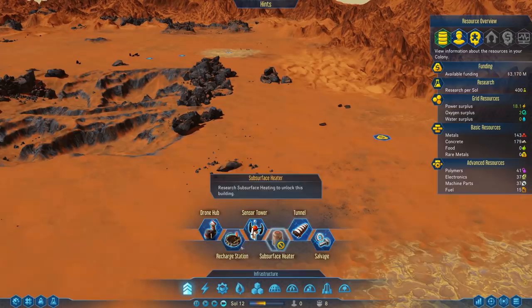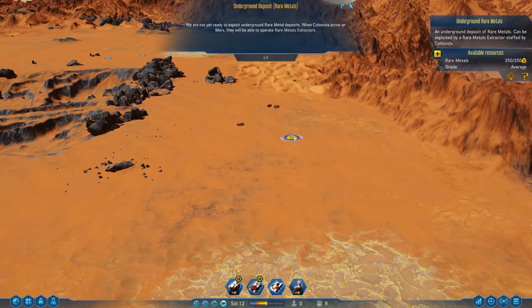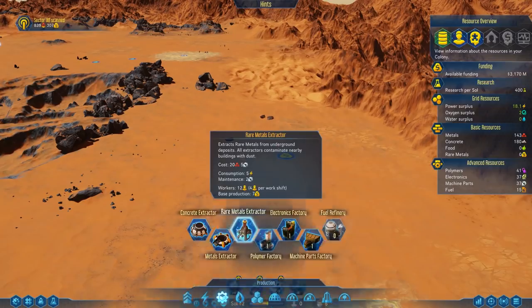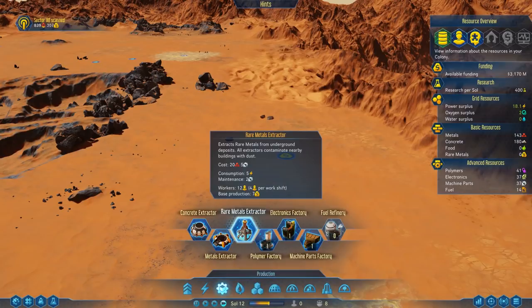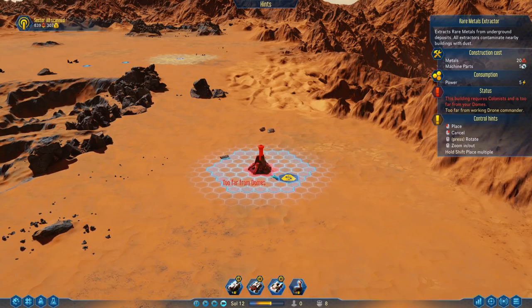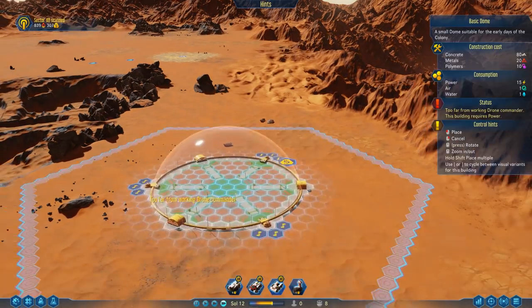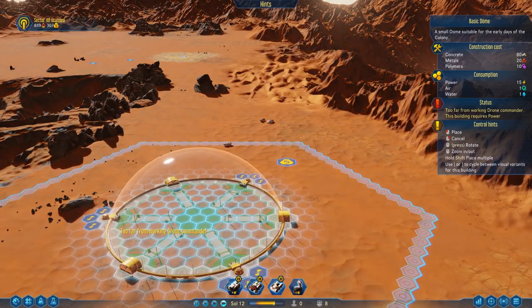What we're going to do next is we're going to build up a dome and put it right over here. The dome — what we want is this thing, which is rare earth metals. The rare earth metals require — if I show you here — oh nice, we got another sector scanned. It shows it requires 12 workers, 4 per shift. So we're going to have to put that on right over here somewhere, on that little money sign. Too far from domes — I have to build the dome first. The hexagon outside the dome has to include where our rare earth metal machine will be, so we'll put it right here.